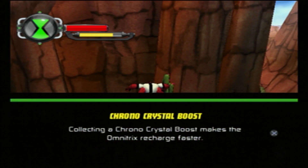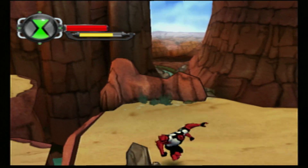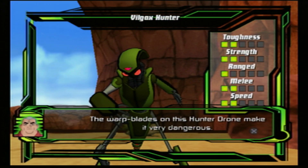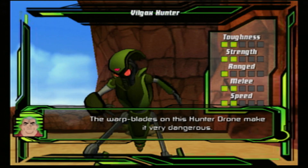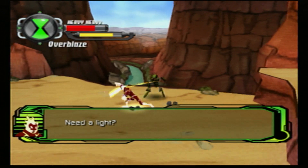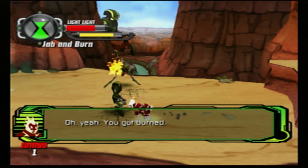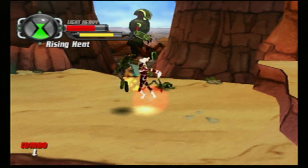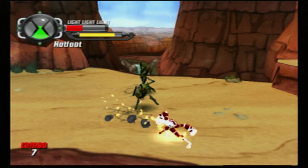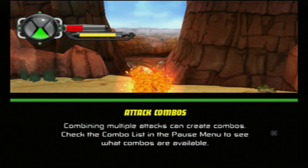Collecting a chrono crystal boost makes the Omnitrix recharge faster - sweet. Thanks, Grandpa. Look at how much health we've got. Heatblast is significantly weaker than Fourarms, I guess - Fourarms is a beefy boy.